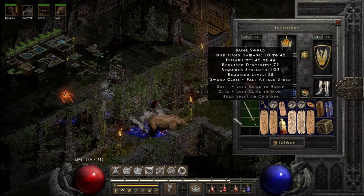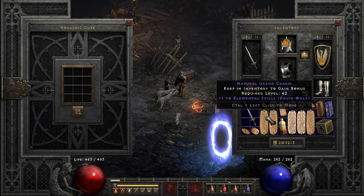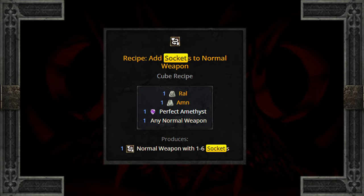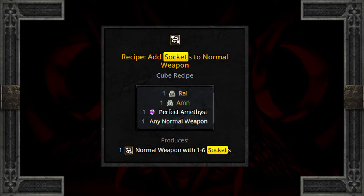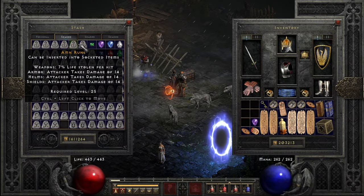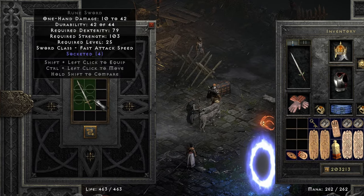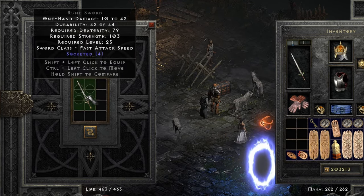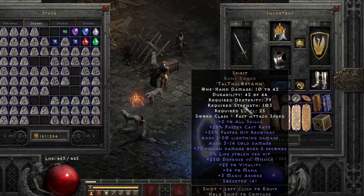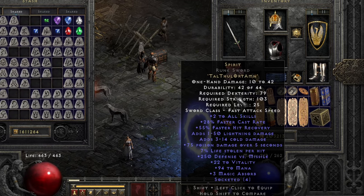Upon finding a regular rune sword, here's a fun tip if you're having trouble finding the socketed item you're looking for: you can take an alternate route by forcing one into existence with the cube recipe. A Ral, Amn, and Perfect Amethyst with any regular weapon will add a random selection of sockets to that weapon, up to the max number of sockets for that item. Granted you are rolling the dice here — but let's roll! The result: plus two to all skills, great cast rate, awesome hit recovery, insane elemental damage, life leech, defense to missile, vitality and mana, and magic absorb.